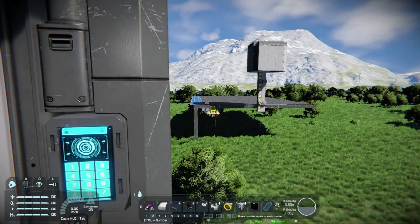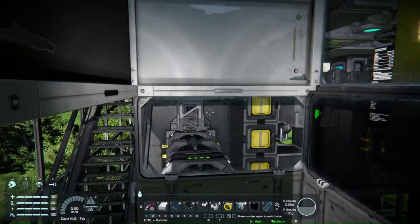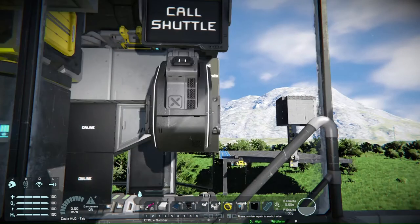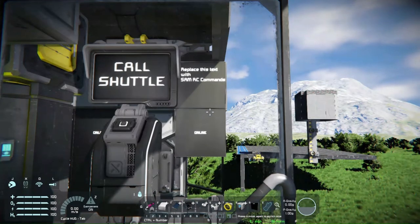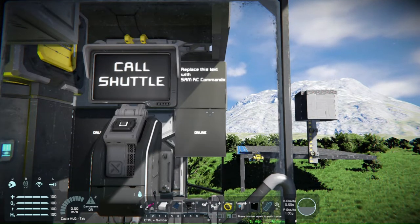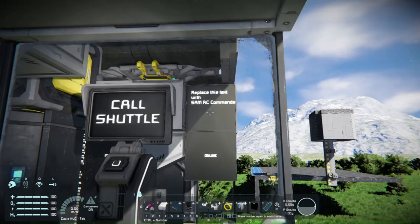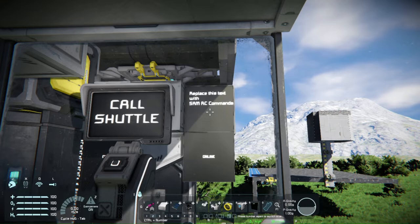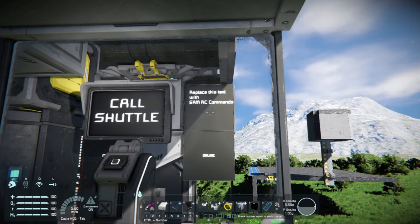I'm going to go inside here. This is a big drilling rig base that I've got that does an infinite drill I've been working on. The shuttle is now over at the other location and I've got a single call shuttle button here. Right here in the center is the SAM RC LCD, and this works on a server or on a PC - I'm just running on my PC, not on a server.